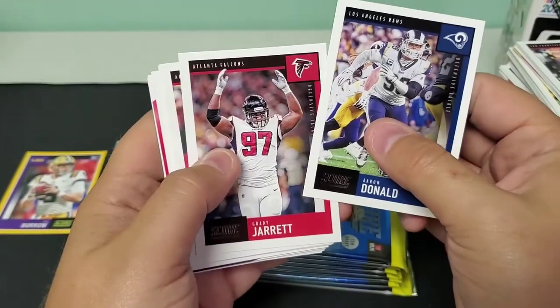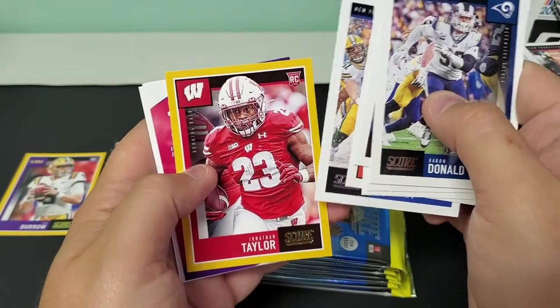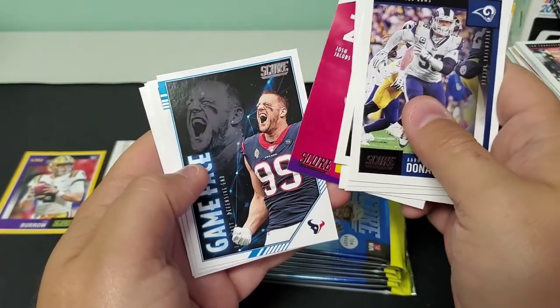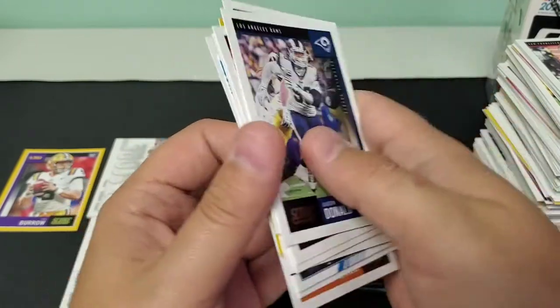Aaron Donald, Grady Jarrett, Jordan Hicks, Mohamed Sanu, John Ross III, Saquon Barkley, a Gold Jonathan Taylor rookie — very nice. Josh Jacobs In The Zone, J.J. Watt's got a Game Face on, and we've got James Morgan, Curtis Weaver, and Devin DuVernay.